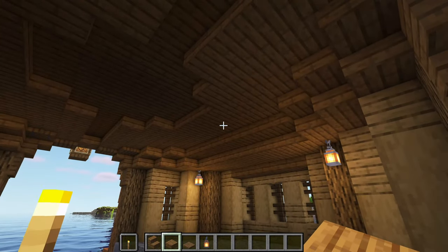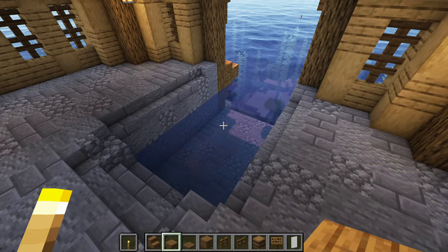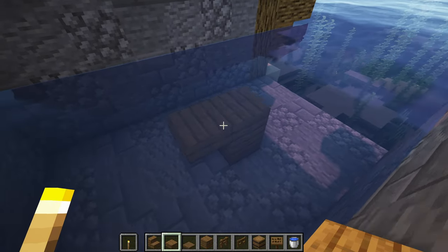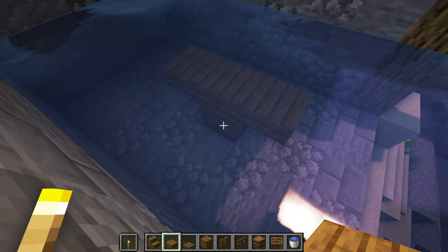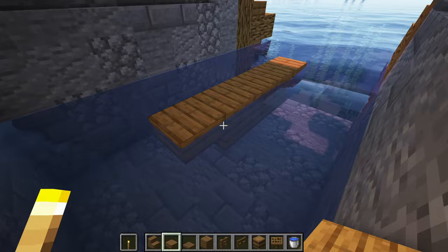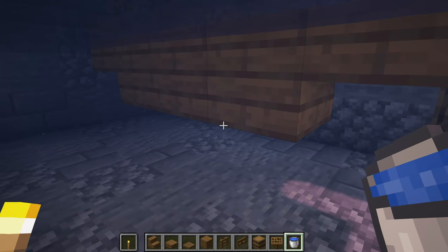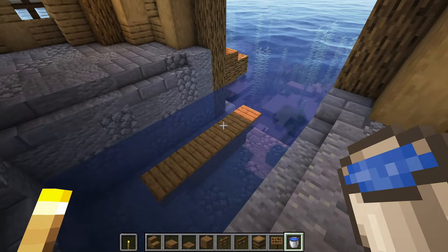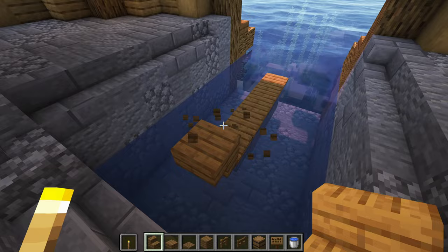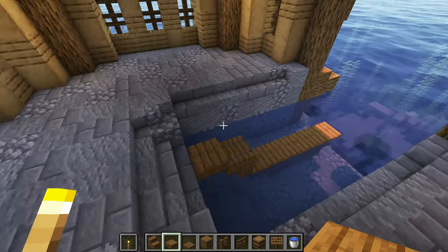We can now start work on the interior of the build. To start, we're going to build a small boat in the water in the middle. Four blocks away from the side, add a spruce plank. On top of this plank, add three spruce slabs like this, then remove the plank. On top of these slabs, add another three with one extra at each end, like this. If there's any gaps in the water, just use a water bucket to fill these in. At the end, use a temporary block to place an upside down stair like this. Then add a trapdoor on top of this with a slab in front — you'll have to crouch to be able to place the slab. Repeat this on the other side too.